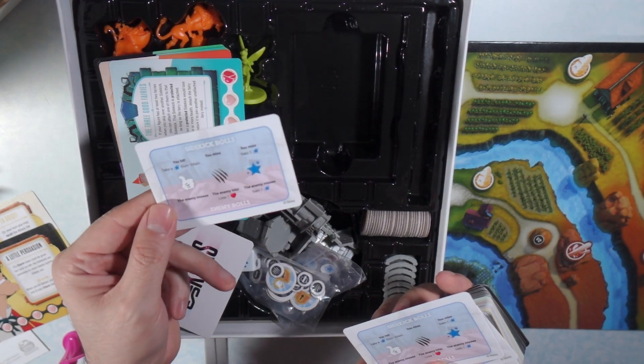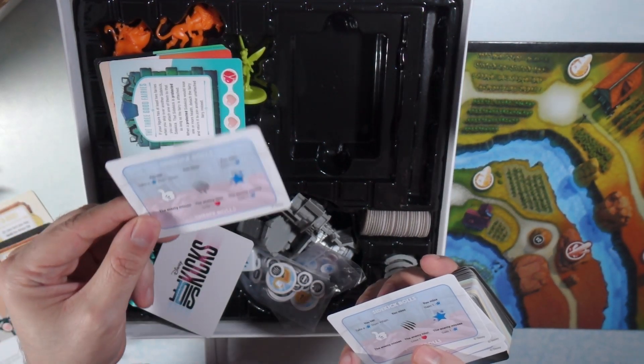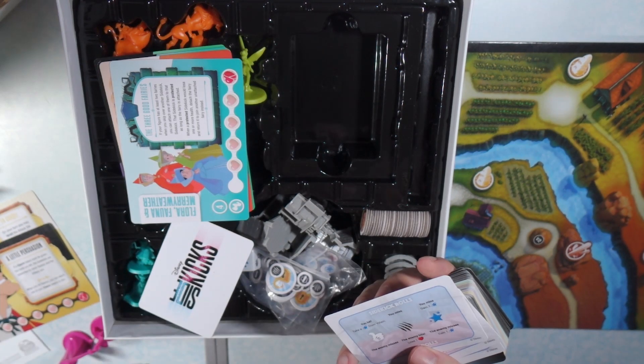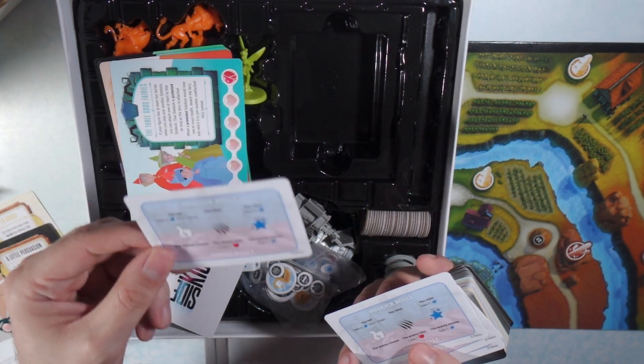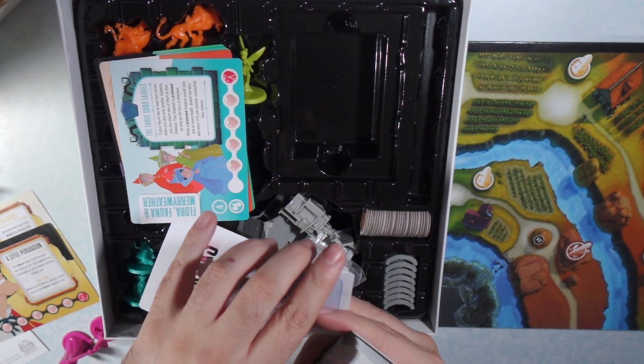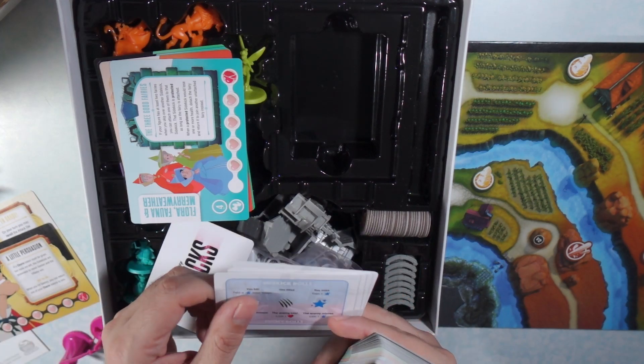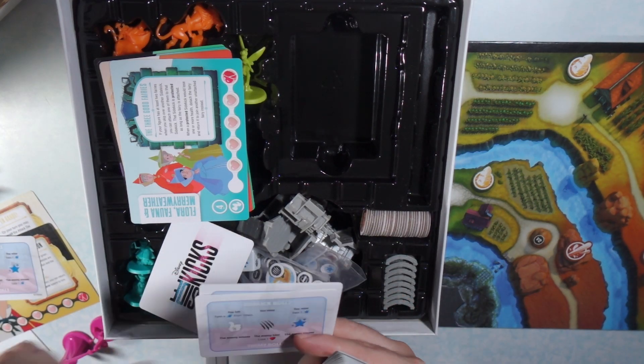It is not labeled in the rulebook, and it's not labeled online either. In the new rulebook, they are. So just don't get confused when you see something that says about the action card — this is what they're talking about. Each player gets one of those, and they give you five in the box.